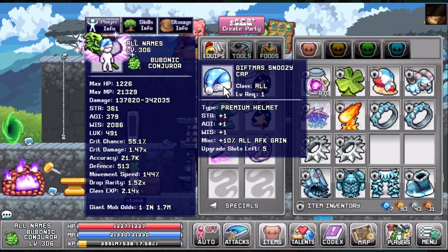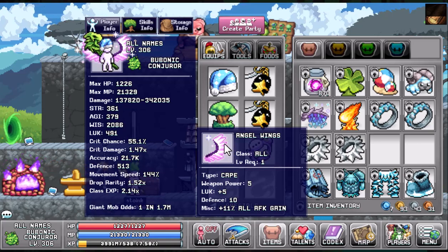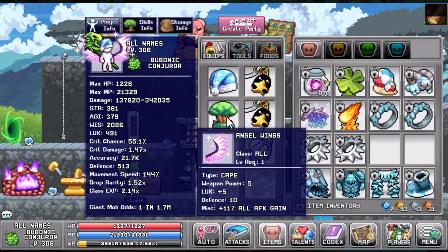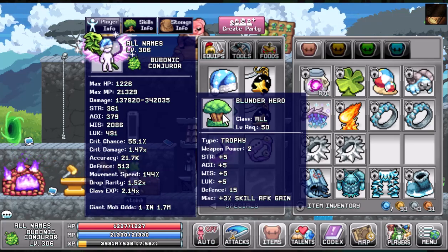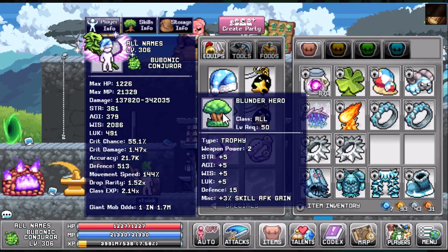Part three is miscellaneous equips. You can use the Gift Miss Snoozy Camp if you have it for that 10% all AFK gain, the Angel Wings for a plus 11 all AFK gain, and again, just like in mining, I highly recommend the Blunder Hero for another 3% skill AFK gain.